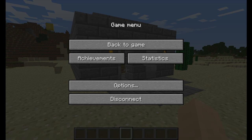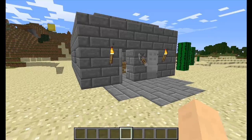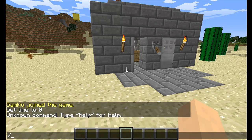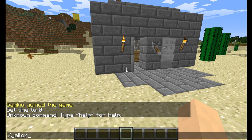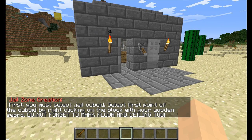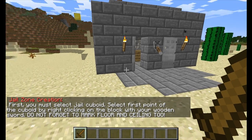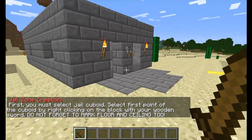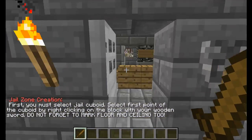So we're going to go over how to create a jail and some of its features. First of all, we are going to create a jail. So we do '/jail create' and then name the jail — we'll call this 'jail1'. There we have entered a jail zone creation mode. We are going to select two points of the cuboid for our jail. This is something I made earlier — a bit of Blue Peter style.